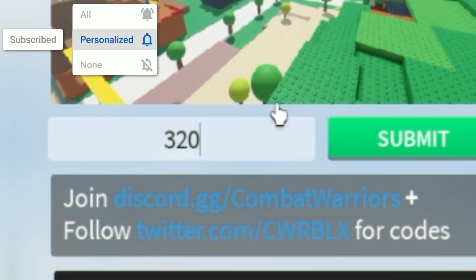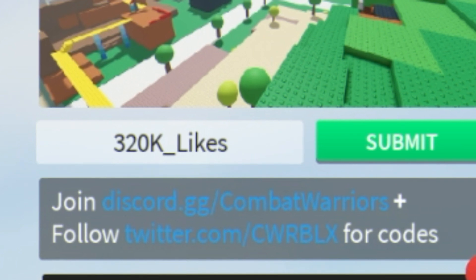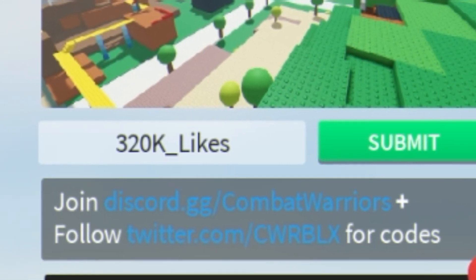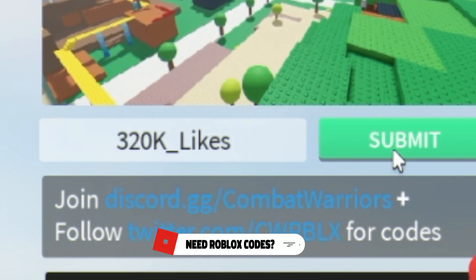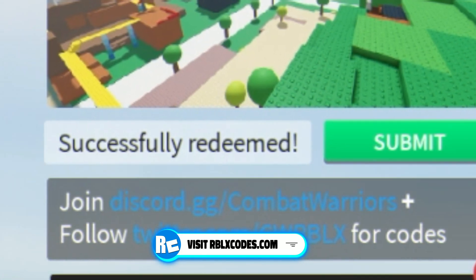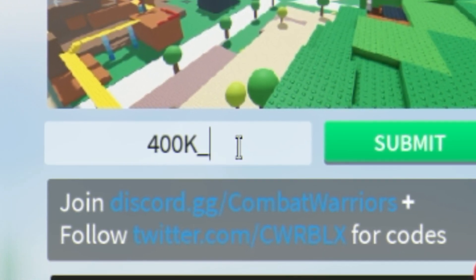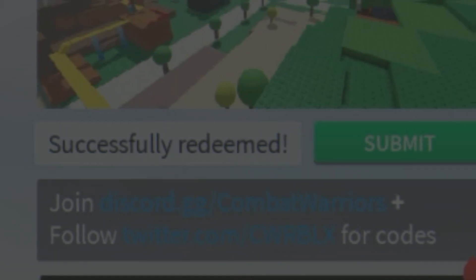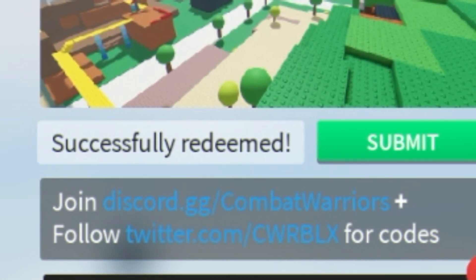The first new code today is: 320k_LIK — make sure you put in the capitals exactly as shown. I actually predicted this code was going to be released before it was even announced last video. Make sure you subscribe for my code predictions — so far there's a 100% success rate. That code gave us 320 credits. Next we have the code: 400k_LIK — I also predicted this one. After redeeming that we got another daily spin, which we'll definitely be using.